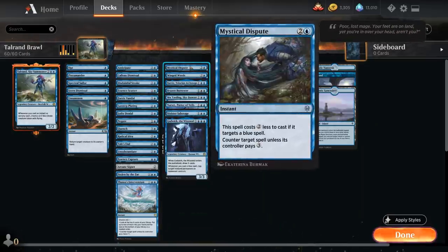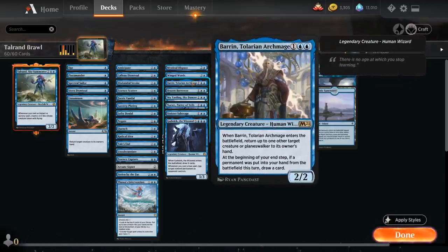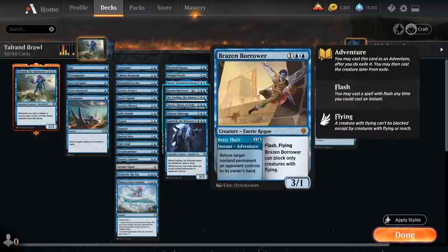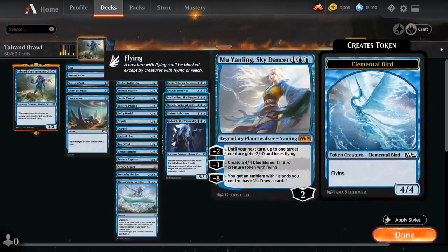At 3 mana we've got Mystical Dispute as another counterspell that especially shines against opposing blue decks, as we can then play it for just 1 mana. Winged Words is a 3-mana sorcery that costs 1 less to cast if we control a creature with flying, and then we get to draw 2. Baron is a 2/2 that can bounce a creature. Brazen Borrower can also bounce something with the Petty Theft Adventure, and then afterwards we get access to a 3/1 flyer. Mu Yanling Sky Dancer starts out at 2 loyalty — we can use the plus 2 ability to give a creature minus 2/minus 2 and make it lose flying until our next turn. The minus 3 makes a 4/4 blue elemental bird creature token with flying.